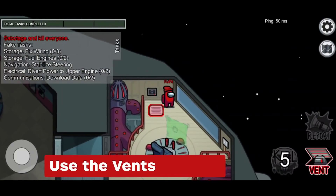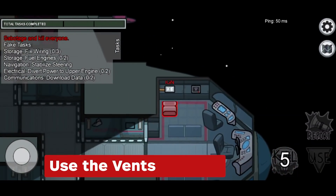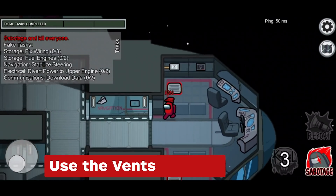Use the vents to quickly traverse through the map. They're great tools to escape the scene after killing someone, but be careful not to be seen, as going in and out of vents comes with an easily noticeable animation.